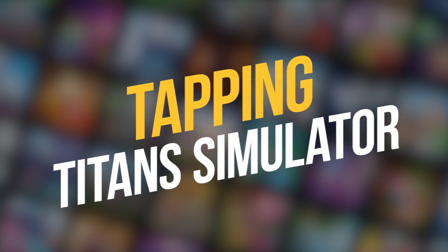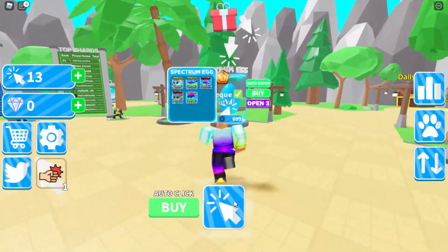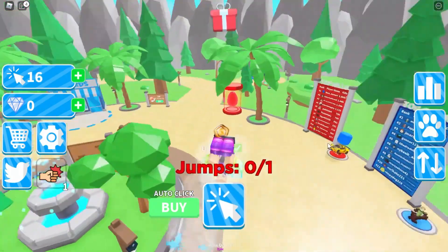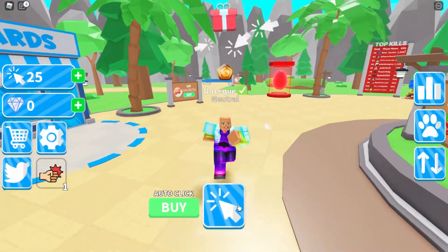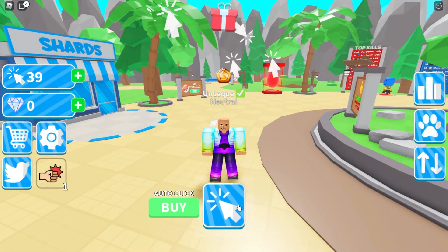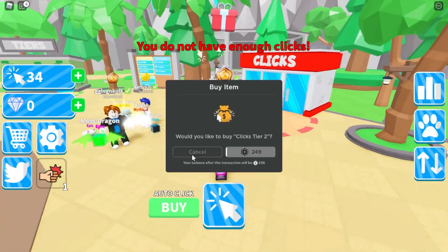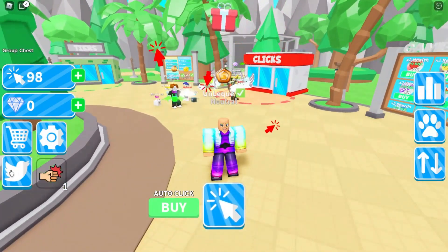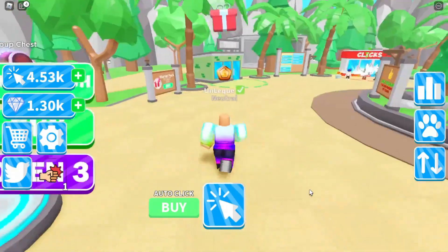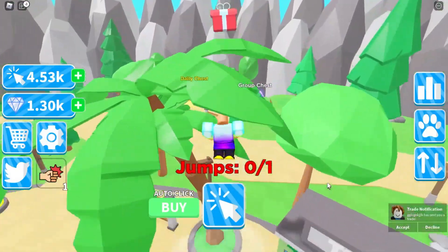Number 4: Tapping Titan Simulator. Not to be confused with Tap Titans, this game is playable on both PC and mobile and has you tapping away to earn a quick buck. Buy skins for your clicker pets to accompany you while you click, or buy upgrades to make your clicks more effective. Everything you buy buffs your clicks and makes you fashionable. You can even buy Game Pass tiers using clicks and rebirths. Grow and accumulate wealth until you become a titan in this game.